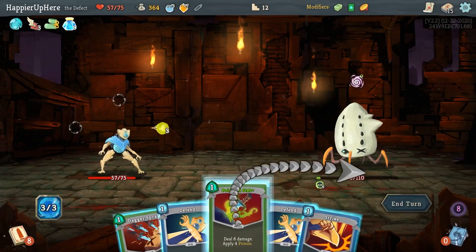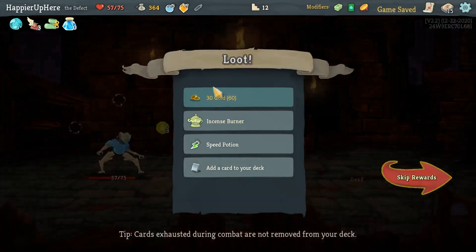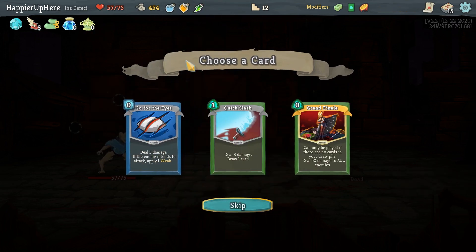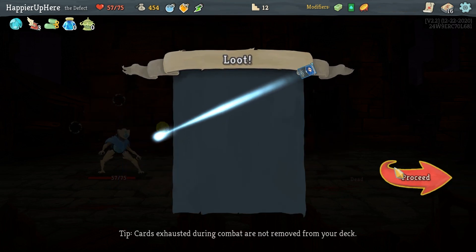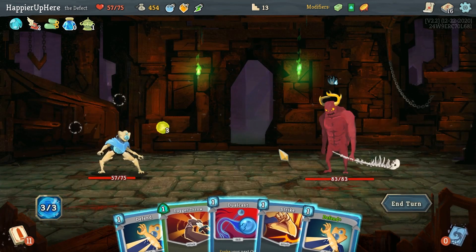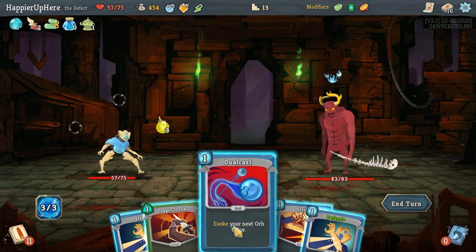I can't believe I'm actually perfecting this! I'm thinking maybe I should use the Wing Boots — if I'm doing so well against elites, why not? We got Incense Burner — every six turns gain one Intangible — as well as a Speed Potion. Go for the Eyes is good. I'll take that, and I'll jump over once. Gremlin Nob again — I have fewer potions, so this might be harder.